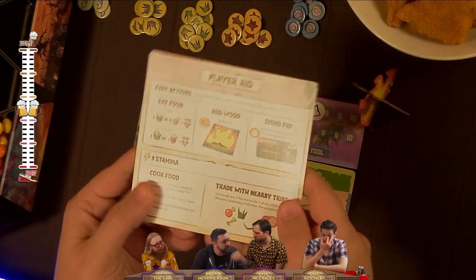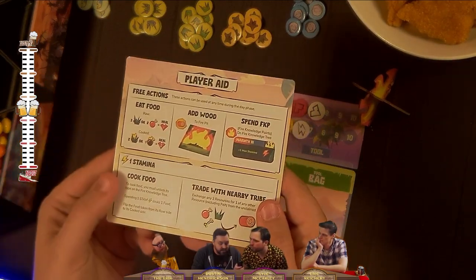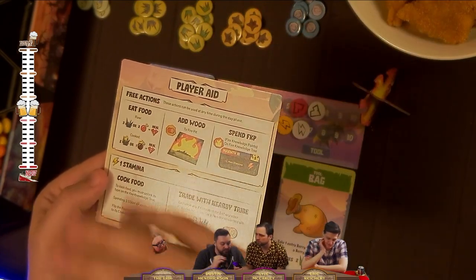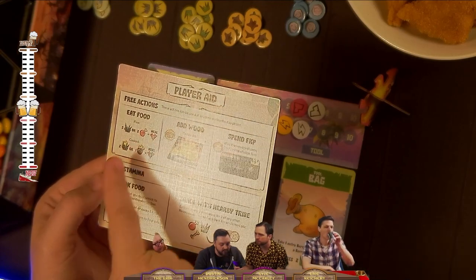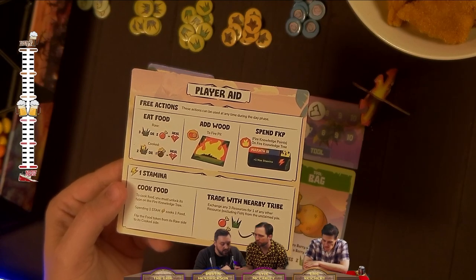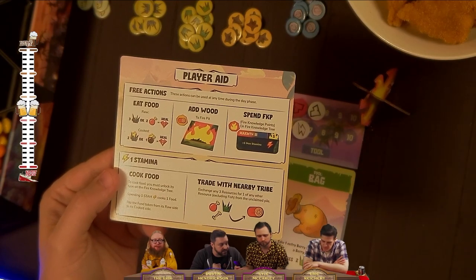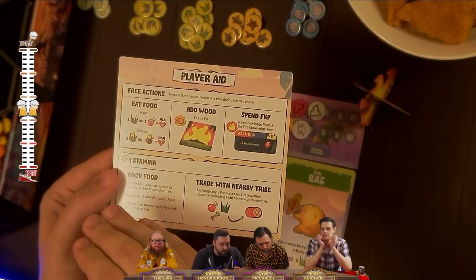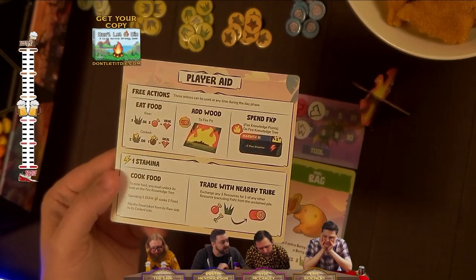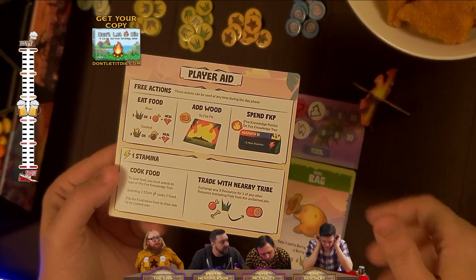Looking at our free actions available during the day phase: we can eat food — three raw berry tokens for one health, or two raw meat tokens for one health. If we cook the meat or berries, which we unlock from our fire knowledge discovery tree, we can eat two cooked berries for two health, or one cooked meat for two health. Cooking increases efficiency.